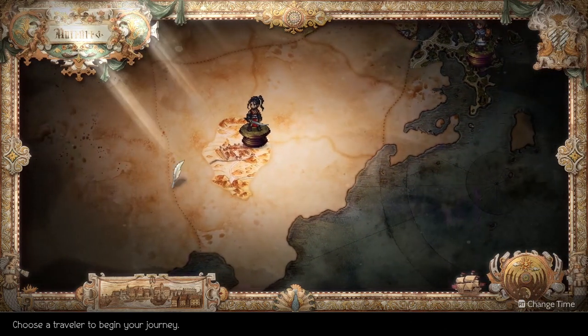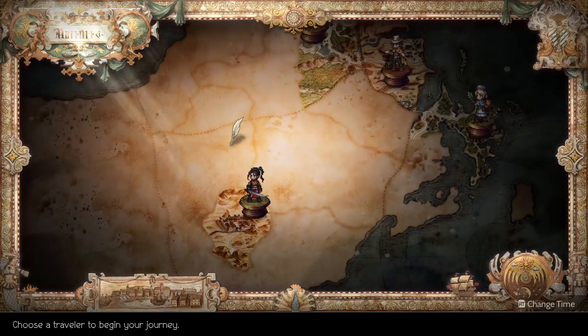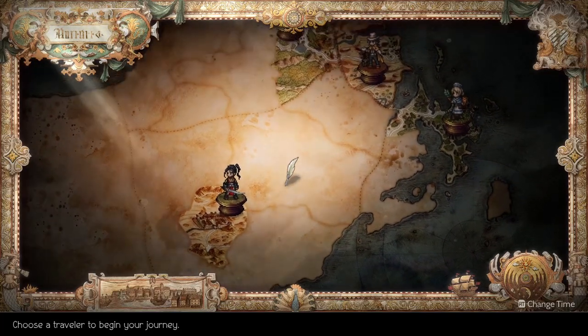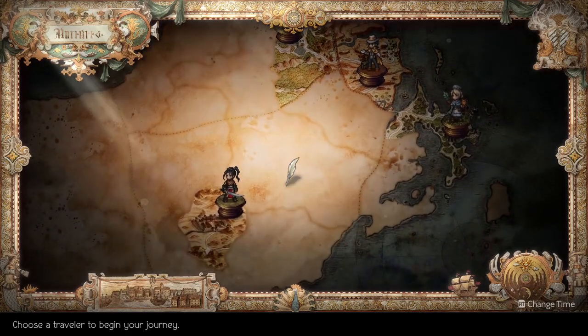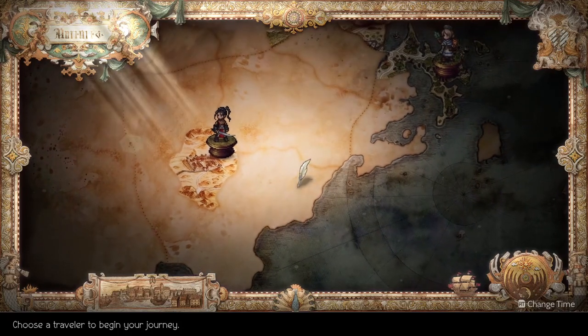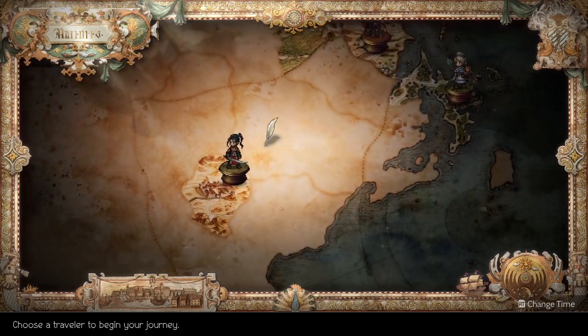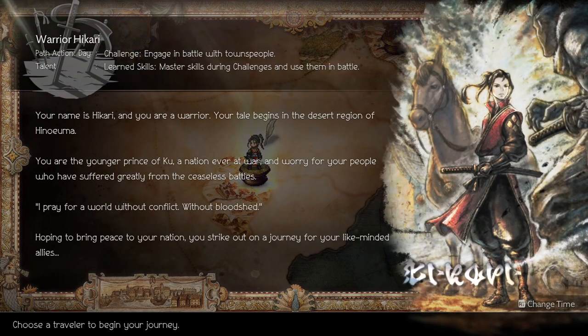Looking at the map, you can see that on the most efficient route, starting as the dancer going down, you get a whole party pretty quickly without running through extraneous areas. Same with the scholar, or starting as the hunter heading up toward the scholar — either way you'd get a group going pretty fast. But for the warrior, they're going to have to go through an entire region just to get to their first party member.